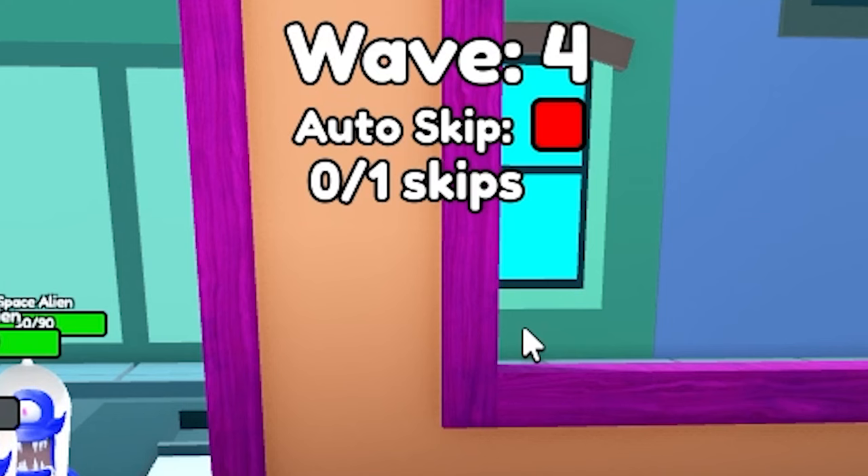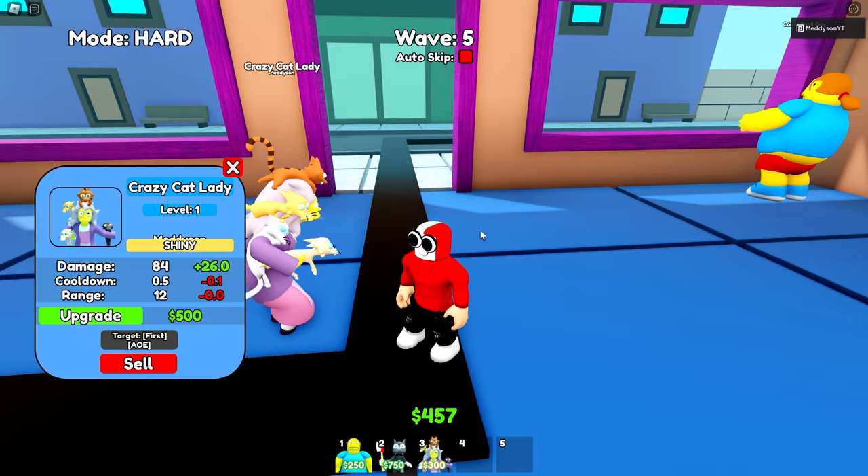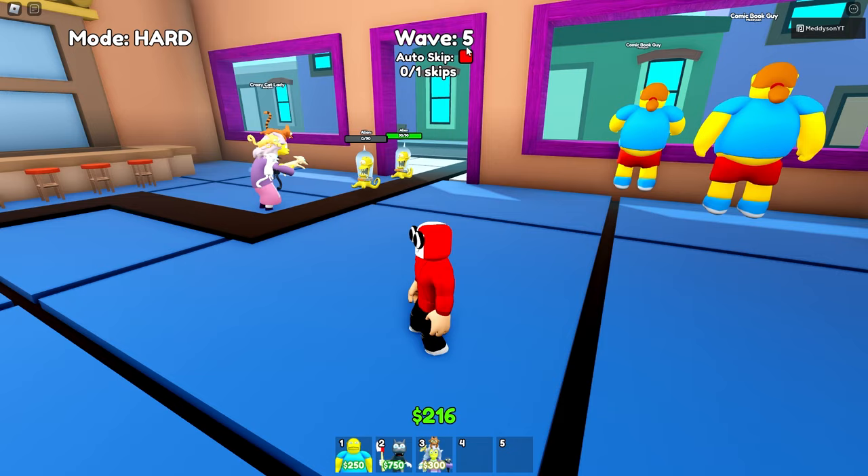Sack it, we're skipping. There we go. Do I place another cat lady or upgrade her? I can nearly upgrade her, but I need money. What kind of health are we talking? 4,000 — are you mental? Right, we need to kill these and get some money. I'm auto-skipping. Oh my gosh, I've nearly got enough! For safety, I'm placing some more cat ladies — one in every corner. This should be okay now.